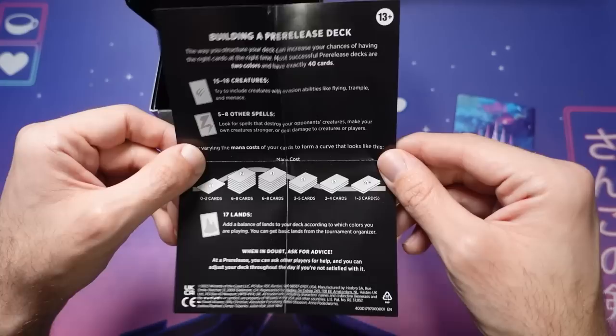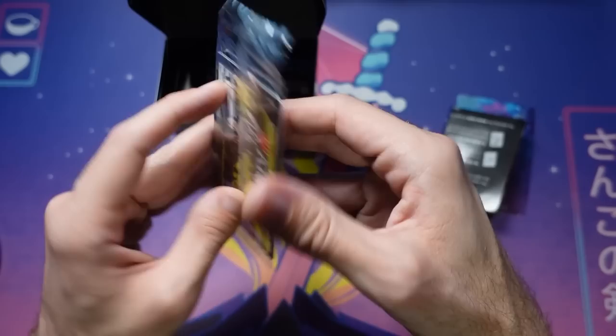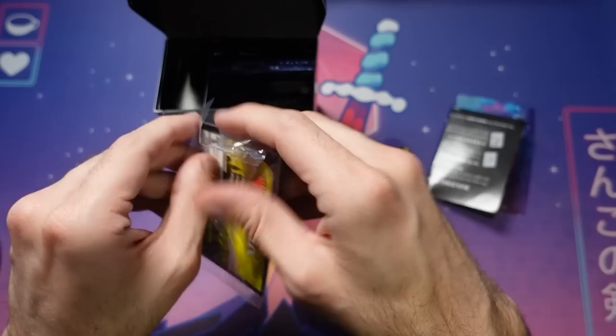So the core of it: you want 23 non-land cards, then grab 17 lands. Keep in mind that at a pre-release you can ask people for help — it's an event that's great for learning. Your pre-release card this time is Ozolith, the Shattered Spire, and it's got a pre-release stamp in the bottom left-hand corner indicating it's from the pre-release.